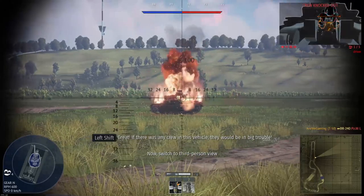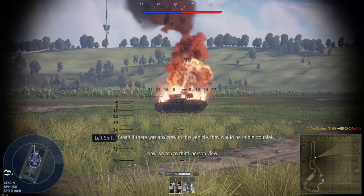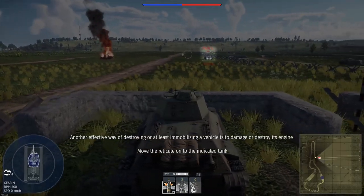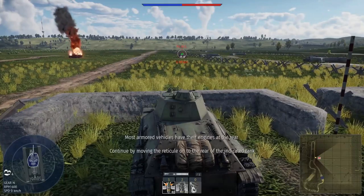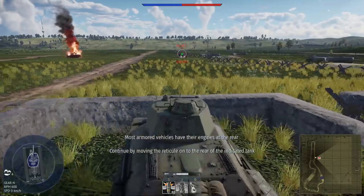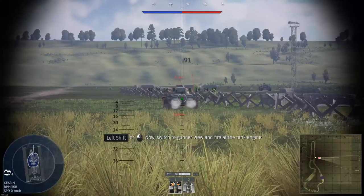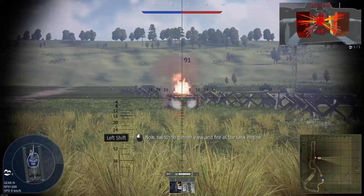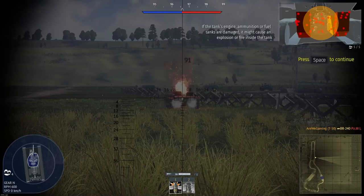Another effective way of destroying — or at least immobilizing — a tank: most armored vehicles have their engines at the rear. Switch to third-person view, move the reticule onto the rear of the indicated tank, then switch to gunner view and fire at the tank engine. If the engine, ammo rack, or fuel tanks inside the tank are damaged, this may cause an explosion or start a fire.